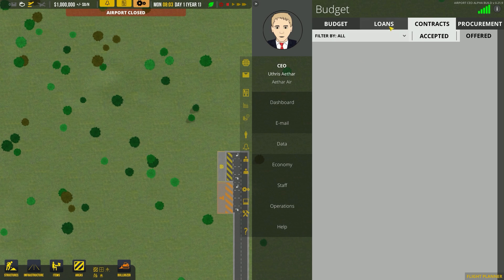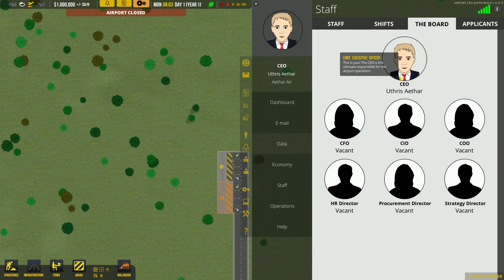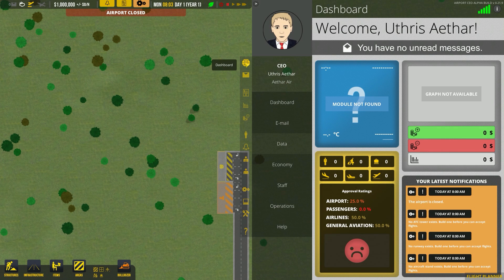We're going to go to employees, then go to the board. Here's us — CEO, Uthrys Aethar. We're going to open all of these positions for applicants, because we're going to have to fully staff our board. This is a super important first step.